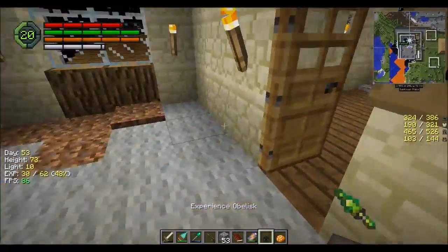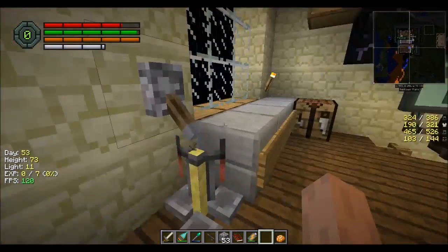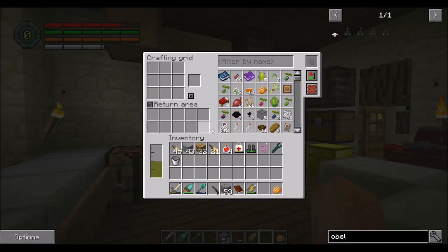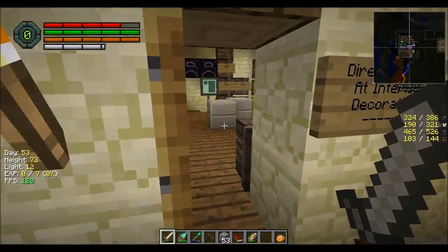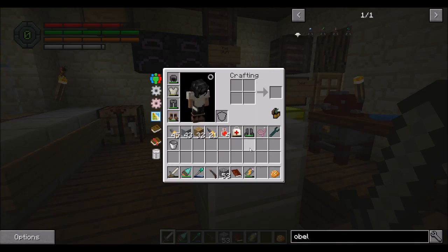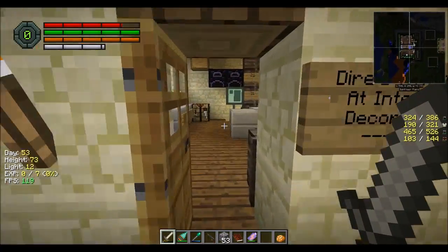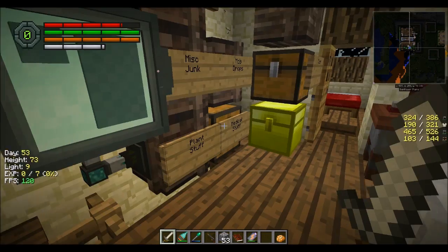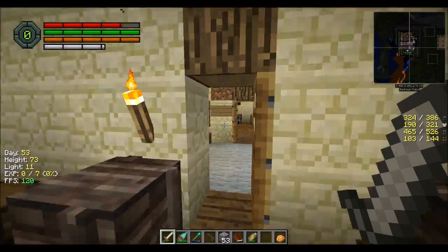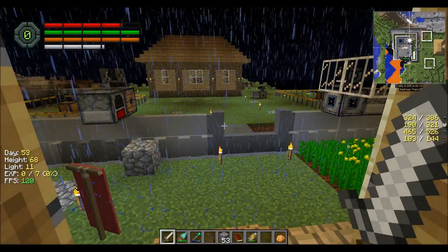That's an experience obelisk — I've been meaning to make this. I'm going to put it in our storage room, just back in the corner. Just put all your experience in there regularly, and that would be cool. Also we have like 118 bottles of enchanting, and they're worth a lot of voxels. All right Pahimar, I think we have to wrap up here unfortunately. Wrapping up point for episode 25 — hope you guys enjoyed the episode! Take it easy, bye-bye.